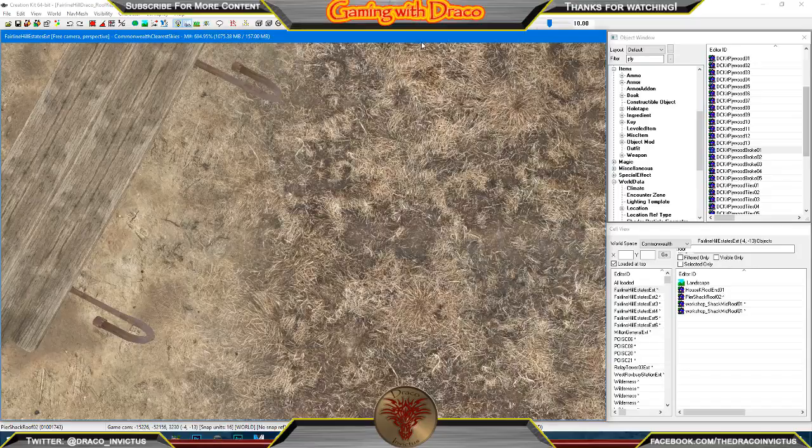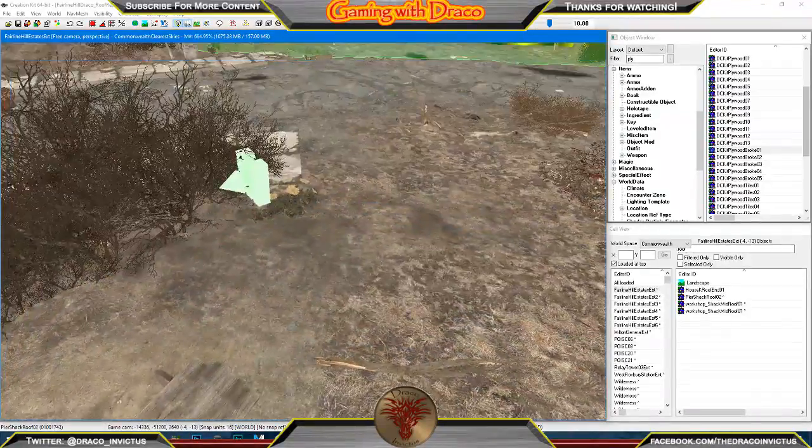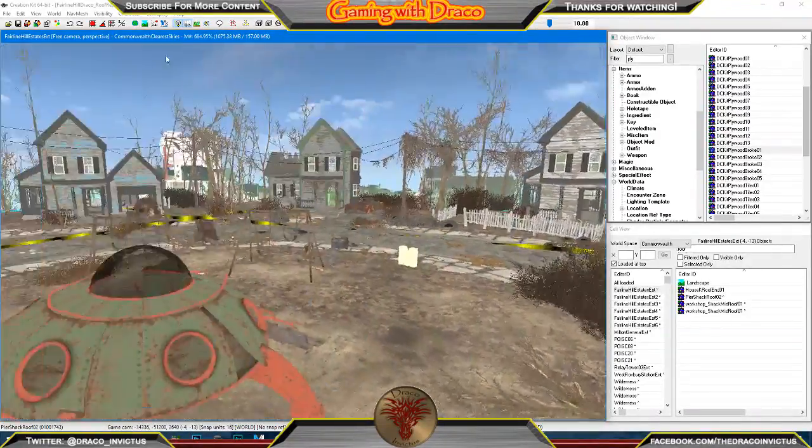Alright, we are looking at the Creation Kit. This is what makes all the mod magic happen — at least for me. Some people use other tools like FO4Edit, and I'm sure there's others out there. This is what I'm using, and I am not an expert with it, but I've been asked to fix the roofs in my latest mod, the Fairline Hills Estates Settlement.